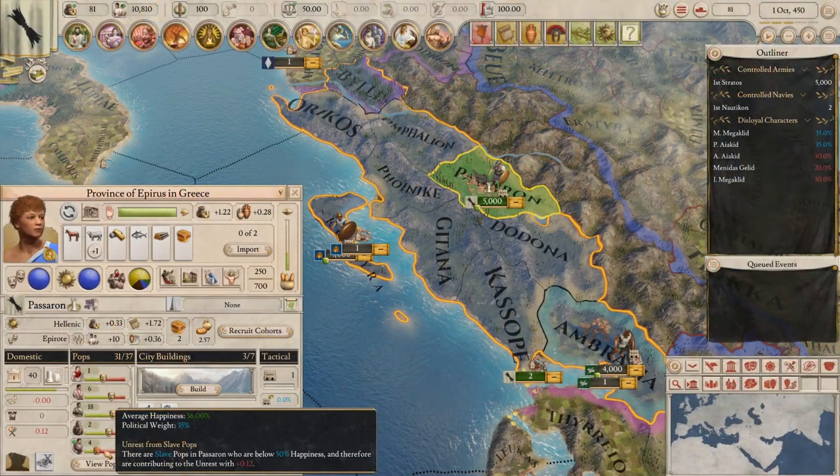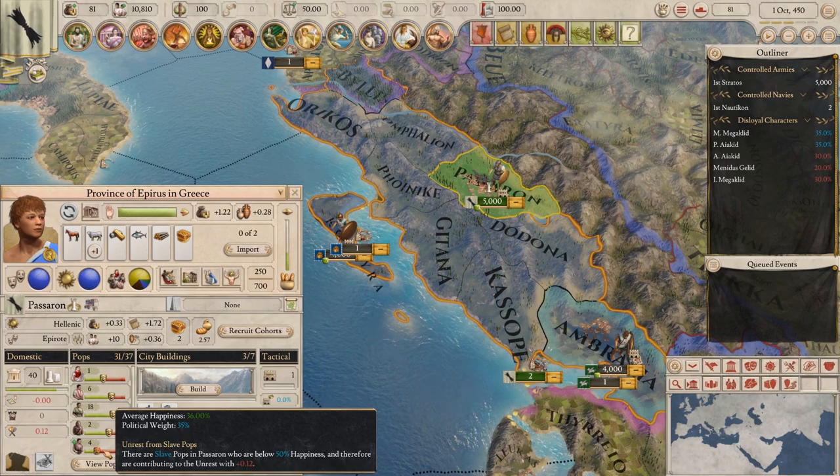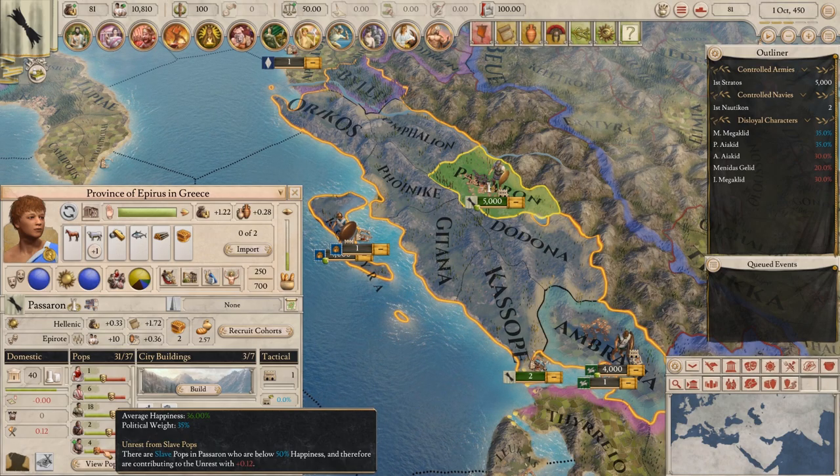Slave happiness has been reworked. Previously slaves were usually pretty happy — not anymore. Their happiness will be much lower. But to counter it a bit, happiness no longer affects slave output.